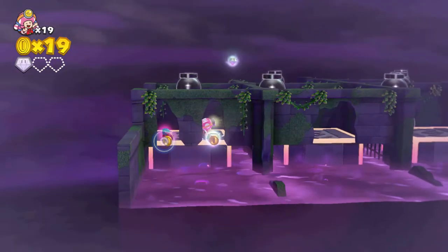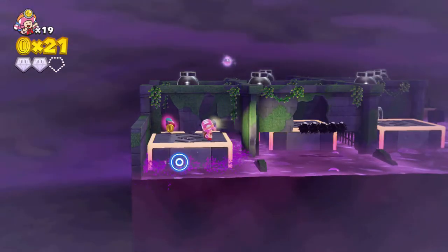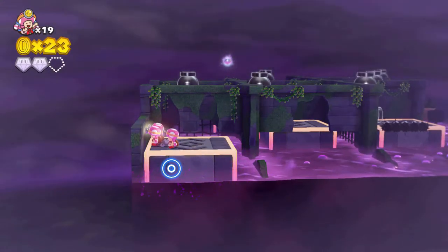In order to collect both the second gem and the cherry, you need to have all the Toadettes line up so that they will fit into the holes. You can do so by having them walk towards the wall. Once you have collected the gem and the cherry, make your way back to the pipe.